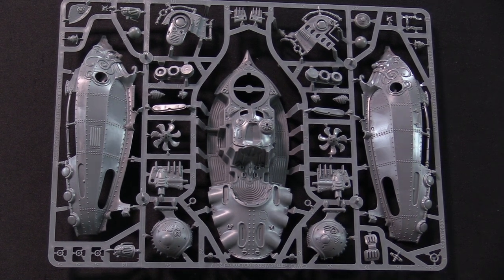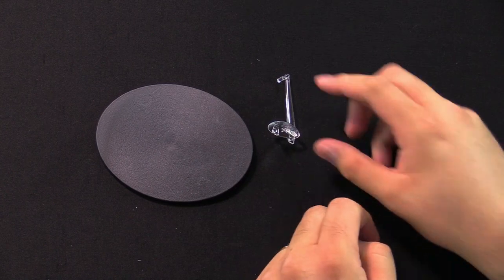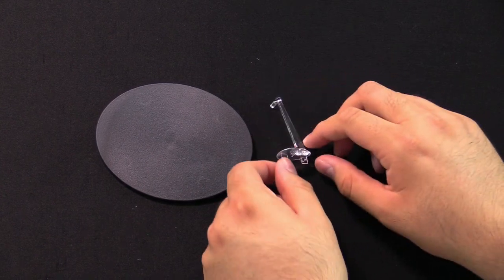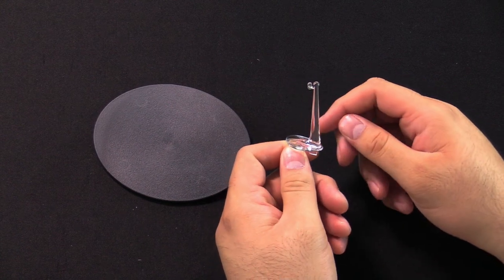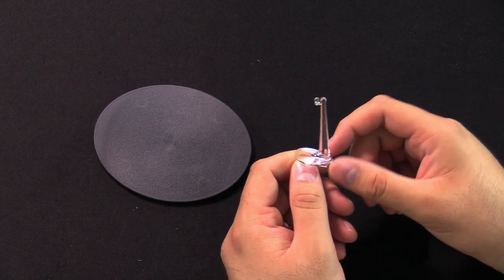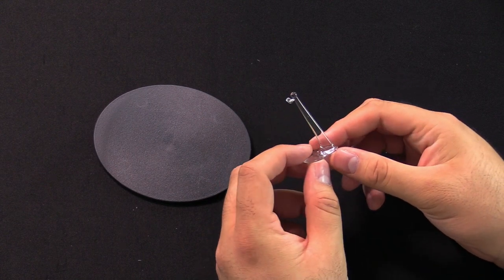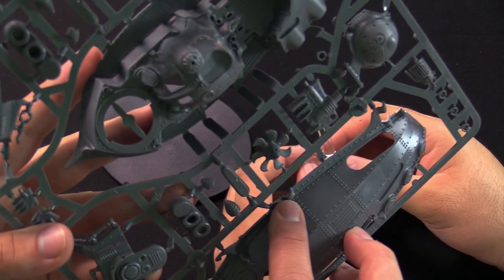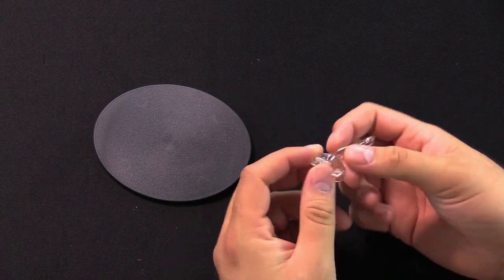The last thing I want to show off for this kit is they have a new flyer sprue — that looks like a sturdy peg. This is a much sturdier peg than before. If you remember the old flyer kits with that little tiny thin peg — those things snapped all the time. This is now a ball socket joint, and the socket is made where the two pieces of the hull come together. It pops right in there, solid base, glued on, ready to rock and roll.